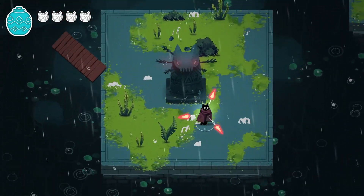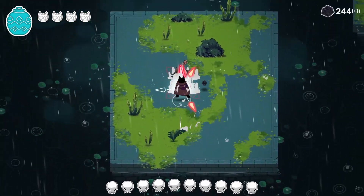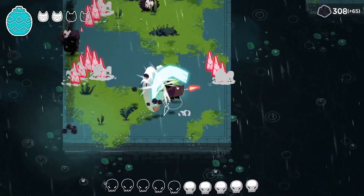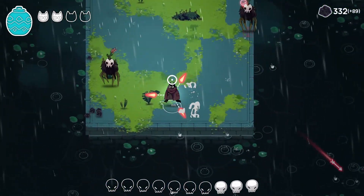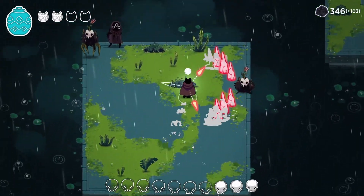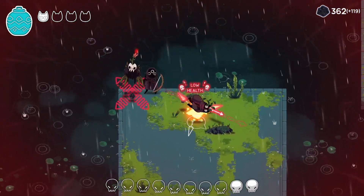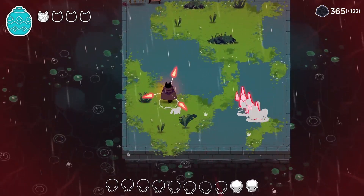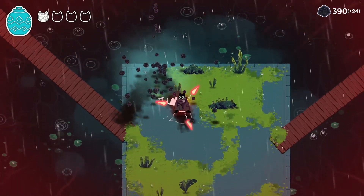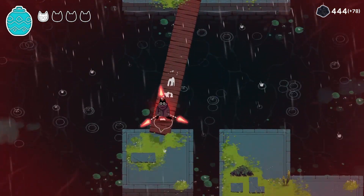Looks like we got another challenge room. One of the ranged guys again — you can't be too close. I keep throwing my attacks, I just need to stop throwing. Good dodge. We're almost done — get smacked. That last hit felt a little cheap; I didn't see the charge-up line. We bait him out, go for the smack — beautiful. Some of you might think I'm bad, but personally I think I'm doing pretty great.